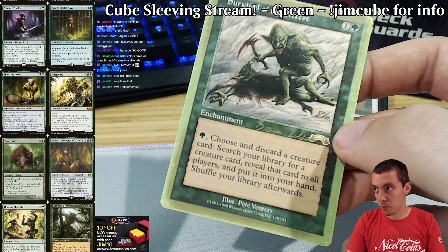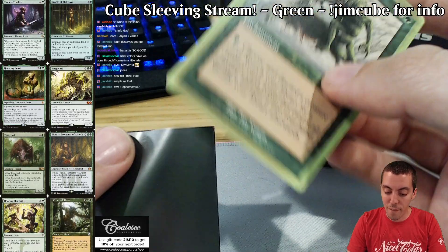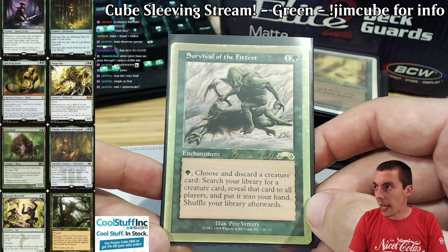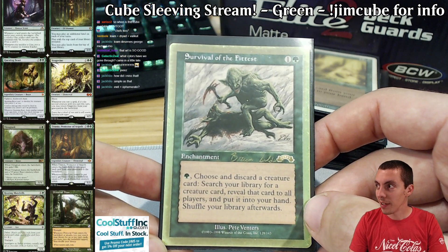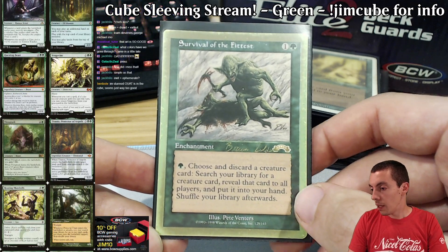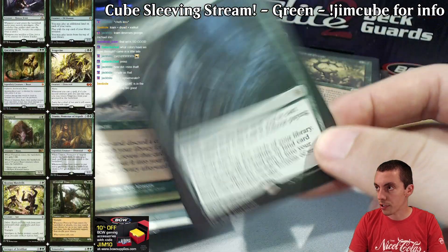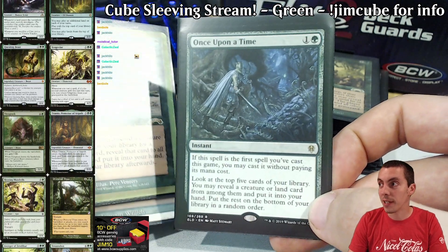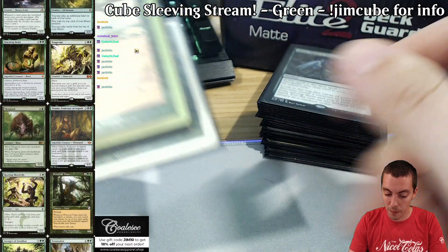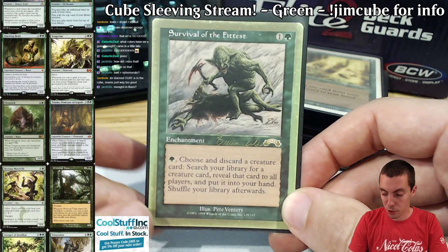Survival of the Fittest — of course, this is Brian Seldon's World Champs deck. Super cool. When I first built my cube I had the Brian Seldon survival deck, and it's just one of every good creature: Necravolver, Mana War — perfect for my cube. Survival is a super great card, super great build-around. Obviously the Recurring Nightmare combo is there, but it's good in general.